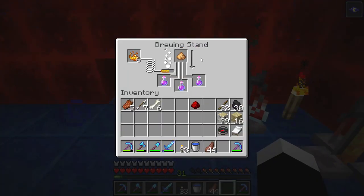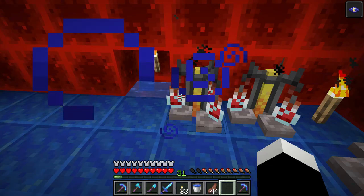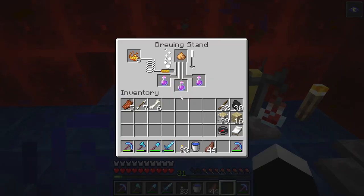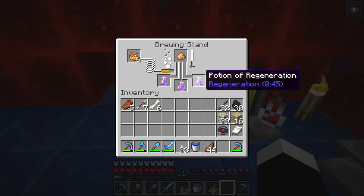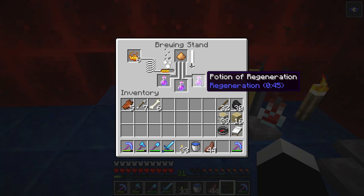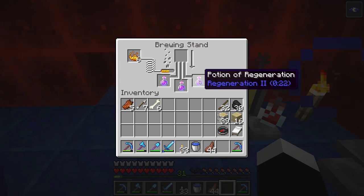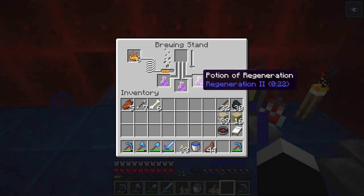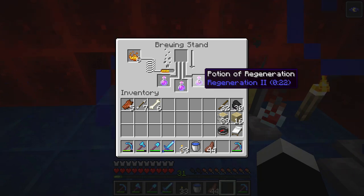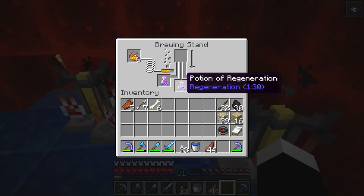You can add glowstone dust or redstone dust, and it will change the potion. Here you can see the potion of regeneration gives 45 seconds of regeneration. If you put glowstone dust, you will have half the duration but regeneration rank 2, so you will heal more health but it lasts shorter. If you put redstone, the duration will be doubled but only gives normal regeneration.